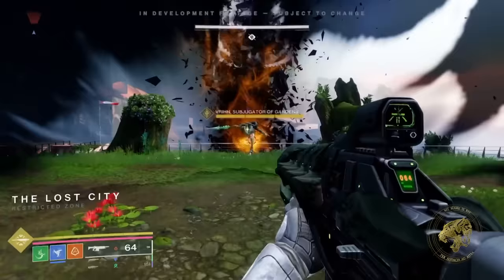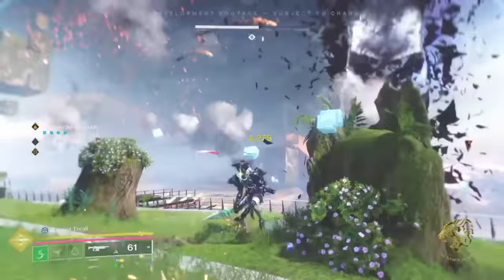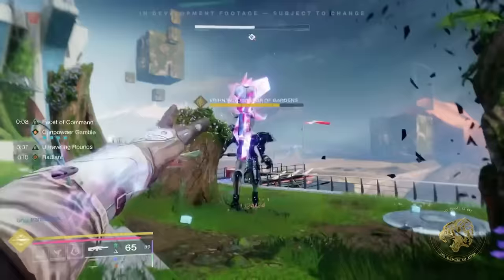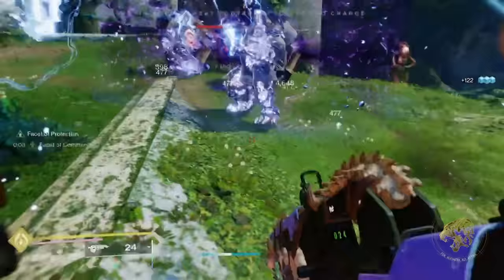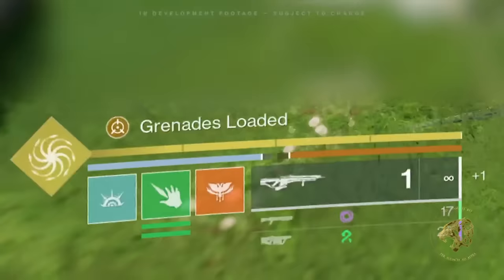These new abilities were immediately being used in a fight against a new enemy race — this is not Taken 2.0, this is an entirely new enemy race in The Final Shape, known as the Dread. The Subjugators and the Tormentors that we've seen are members of the Dread, two of the upper echelons of this new faction. Inside the Pale Heart, other enemy races include the Hive, the Taken, and the Cabal.